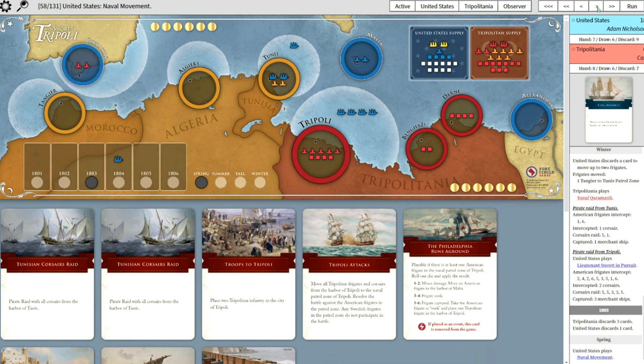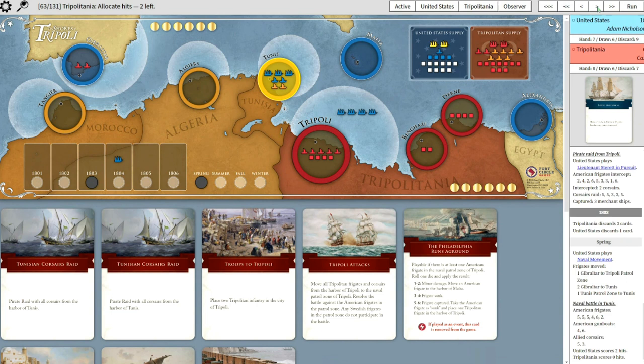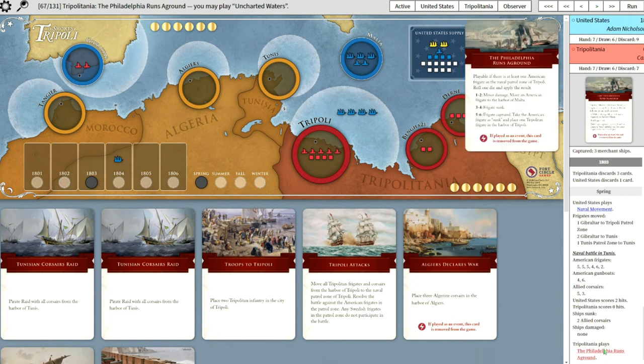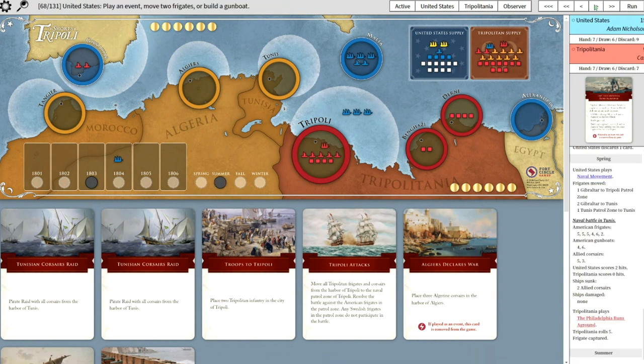Oh, he's actually going all in on Tunis - going to try and just take you out. Two hits, and he sunk me, took me out of Tunis. So that's a bit of a show of force. I decided to go with the Philadelphia Runs Aground - I wanted to try and tackle at least one of his frigates. Rolled a five, so captured. That is great.